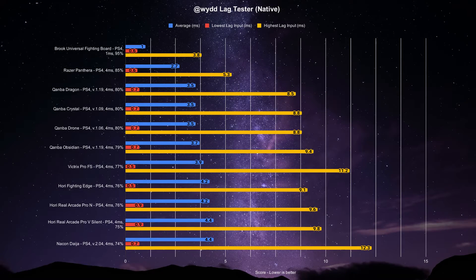So how does the Pro FS perform against the rest of the competition? Does it live up to their claim? Comparing it to other PS4 consumer arcade sticks, it fails — the Razer Pantera on PS4 mode reigns supreme. Even Combo's PS4 sticks on PS4 mode and on current firmware perform a bit better than the Pro FS. That said, it does perform a bit better than Hori's PS4 Fighting Edge and Real Arcade Pro N. It also beats the Nakan Daija on its latest firmware. When compared to the overall tested sticks and controllers on input lag, it's placed on the higher end of the list, so at the least it's good.